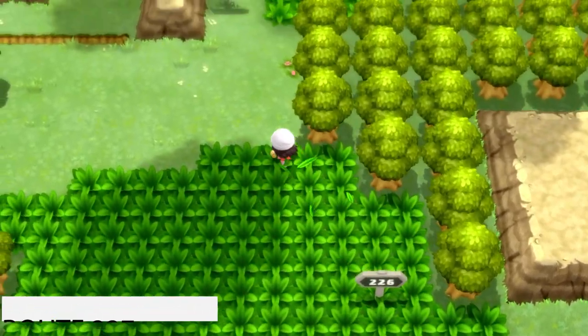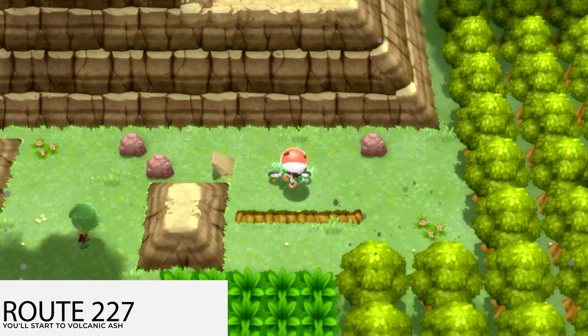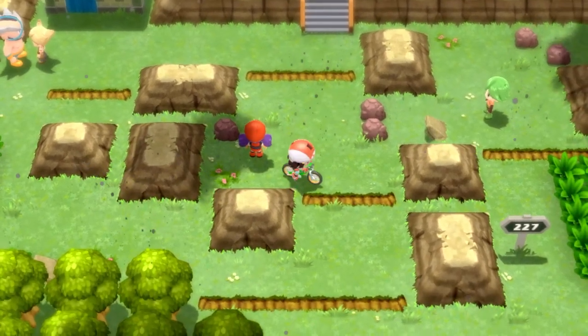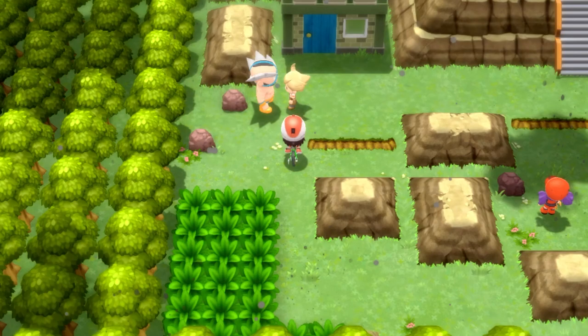You're going to be entering Route 227, and you're going to start to see a little bit of volcanic ashes falling. Get on your bike and then make sure to jump over these — there are like two little jumps to get over. Be careful not to fall back all the way to the beginning, so just position yourself carefully.